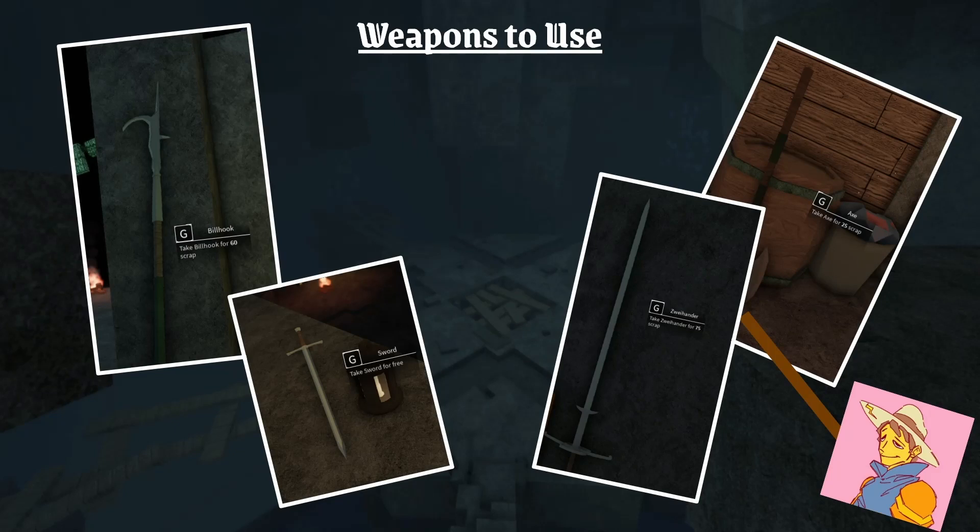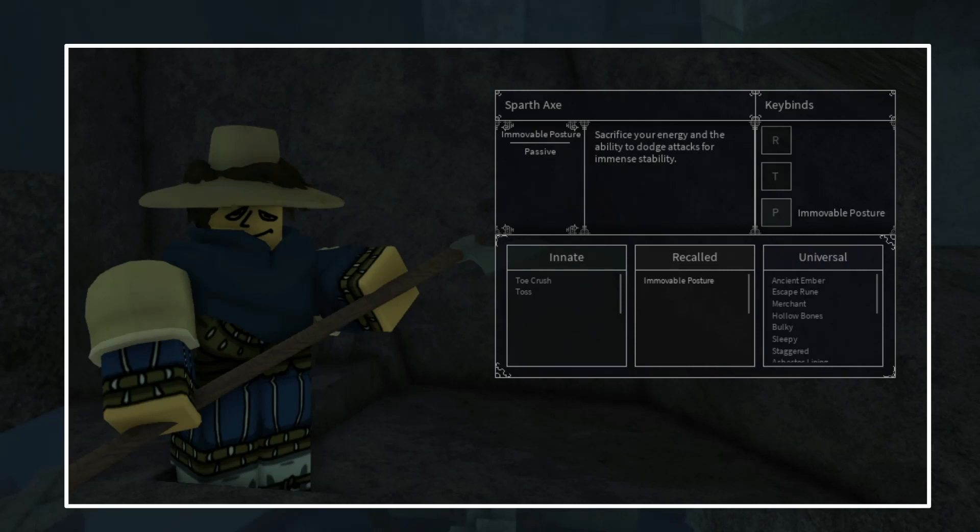For weapons — ooh, weapons. Look at those sharp weapons. I recommend using Vilhook Sword, Axe, and Zweihander — or Z-Wilder, I'll pronounce it right eventually, trust me. But if you really, really want to go heavy for filters, I recommend using Sparta Axes in profitable posture, because basically it gives you some extra weight, and if someone tries a ragdoll move on you, like the push move from Vilhook, you don't get ragdolled. So I'd say it's pretty good if you want to be sure.